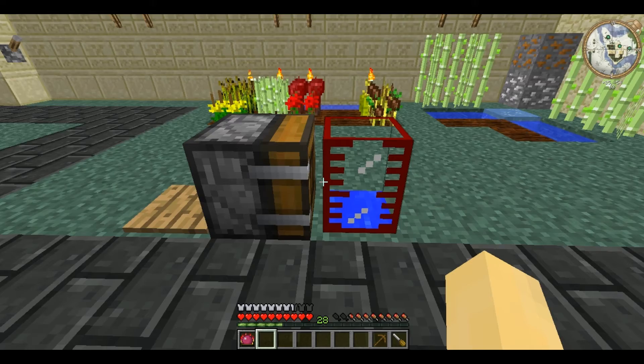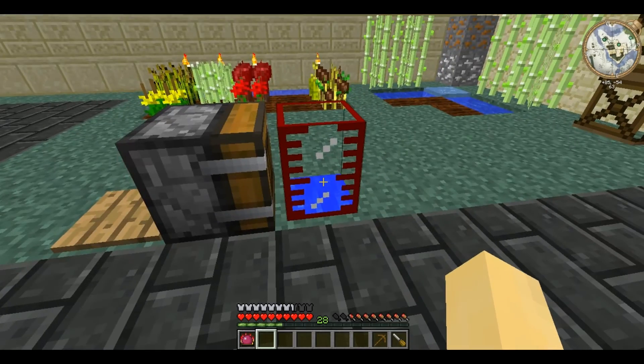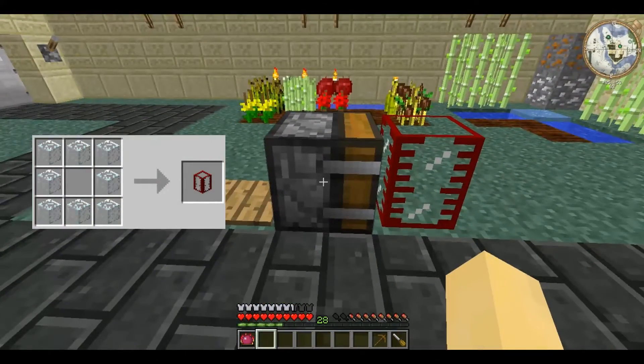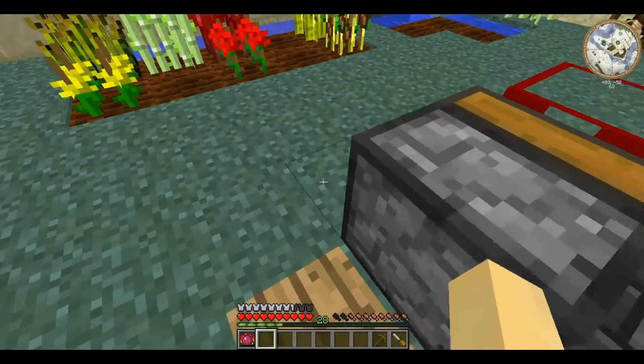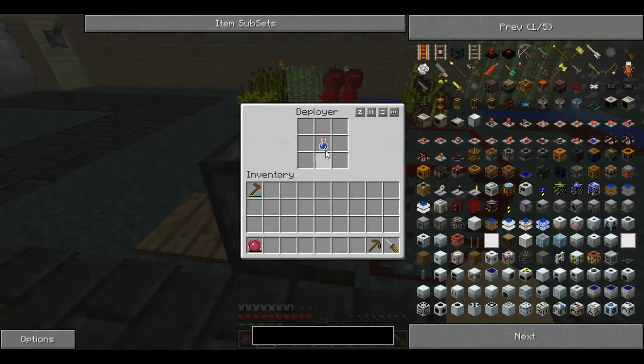One notable thing the Deployer can do is use an empty bucket to extract from a BuildCraft tank. It cannot, however, deploy them back in. One bug is that if it does do this, it extracts it as a water bottle.